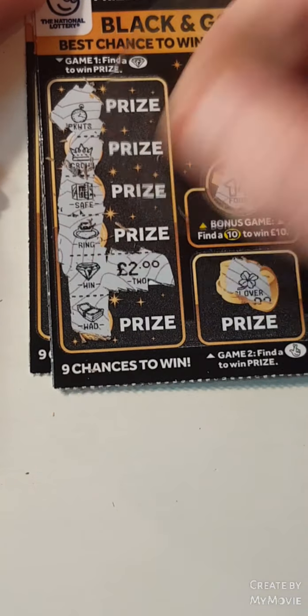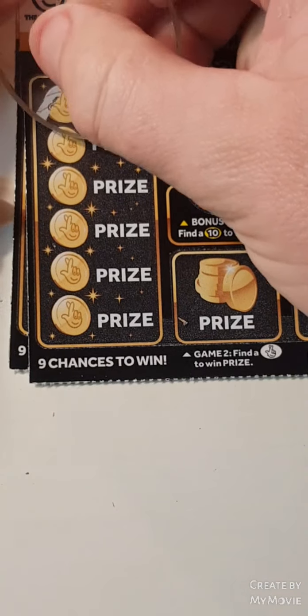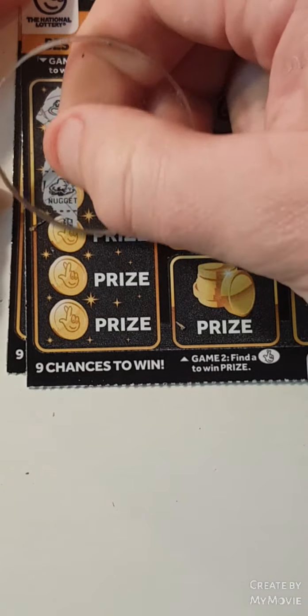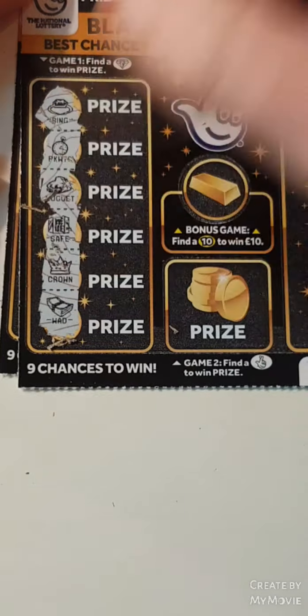We have two pounds on that one. 15,000, a ring, pocket watch, gold nugget, safe, crown and a wad.